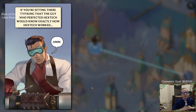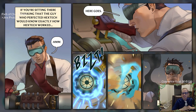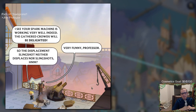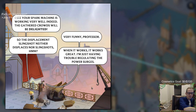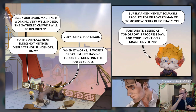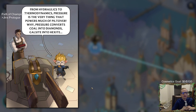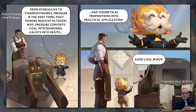The story intro plays out: 'If you're sitting there thinking that the guy who perfected hextech would know exactly how hextech worked — you'd be wrong.' Victor comments on the gathered crowds, Jace admits the displacement slingshot has power surge issues. Heimerdinger quips, 'Surely an eminently solvable problem for Piltover's man of tomorrow — no pressure.' And then he adds that pressure powers much of Piltover: it converts coal into diamonds, gaussite into hexite, and theoretical propositions into practical applications. Heimer is so cool.